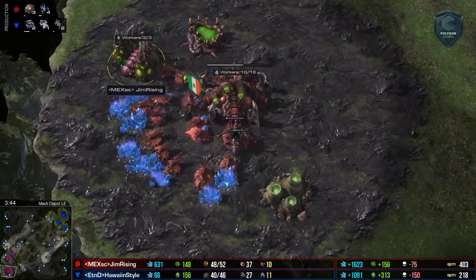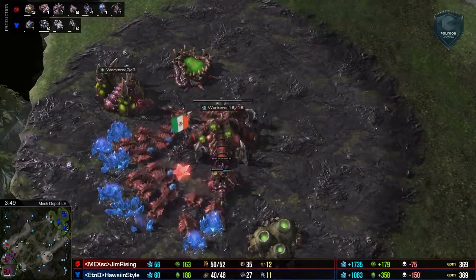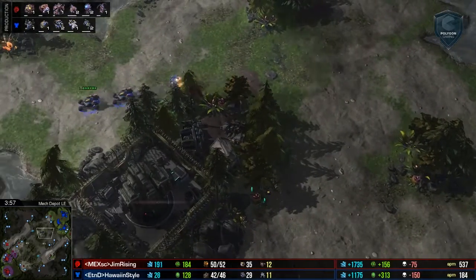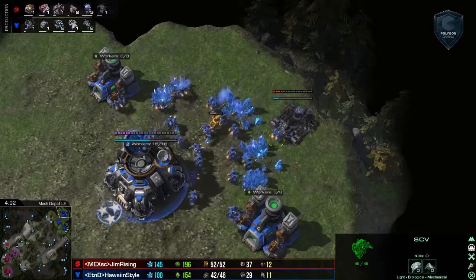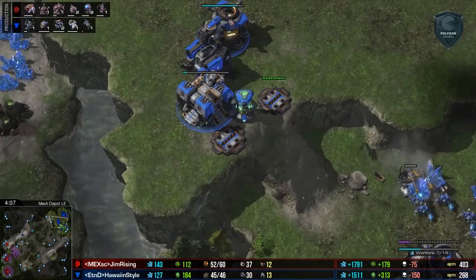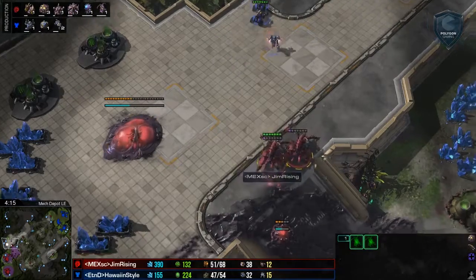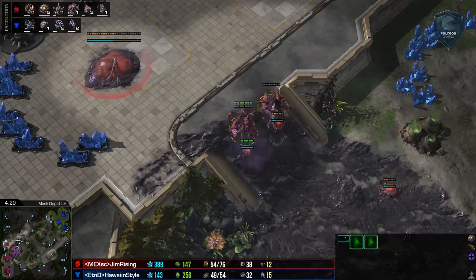Of course, going to need a couple of lings defensively. This has delayed his 3rd base just a little bit. He is mining a little extra gas, so we'll see what he chooses to do here with this. Now he's got 1 evolution chamber on the way, as well as an armory here for Hawaiian Style. So this could definitely be a mech play — it could also be Hellbats in the bio. It's really hard to pinpoint exactly what this could be, but Hellbats are very popular right now. Jim Rising already got these queens in position.